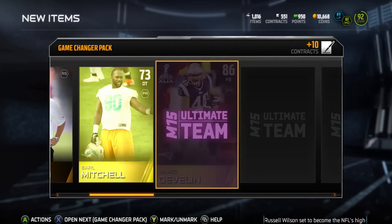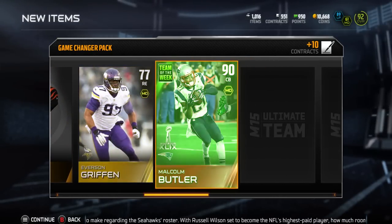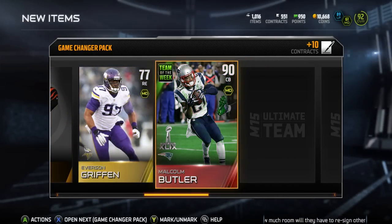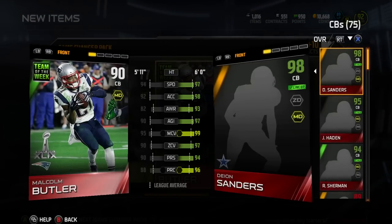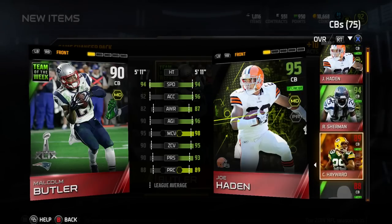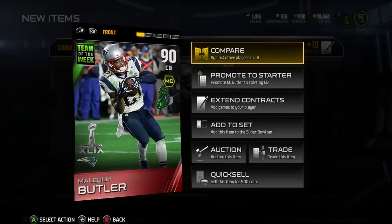And I did see they had that team of the week. I got a 90-rated card there. I'm trying to get hyped over something. I ended up getting him, and I'm going to compare him to my cornerbacks right now. Of course, he doesn't compare to Deion, but he might be able to find somewhere in the QJ Billionaires lineup.